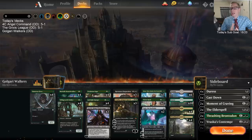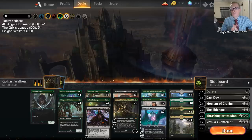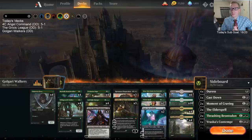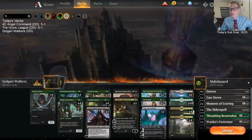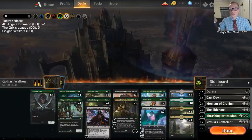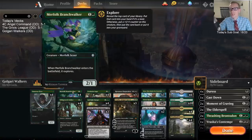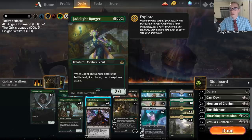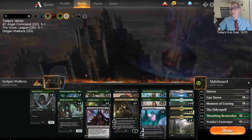We have another Planeswalker deck with the Explore package as the base. Since Guilds of Ravnica came out, Llanowar Elf plus the 12 Explore-centric creatures is just a great base for any deck. There's been so many different decks with them. It's good against aggressive strategies, especially with the Wild Growth Walkers. And it's pretty good against other mid-range and control decks — Merfolk Branchwalker and Jadelight Ranger provide card advantage, card selection, and early threats.